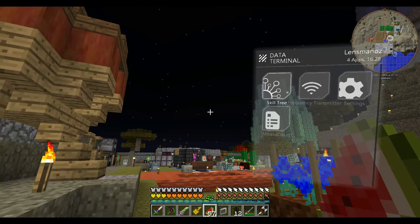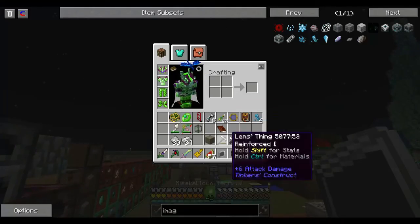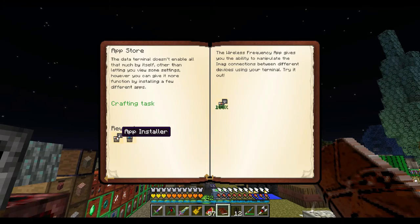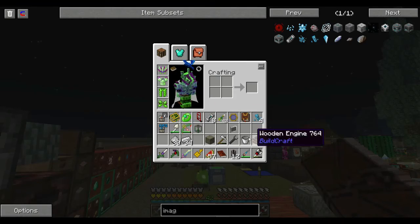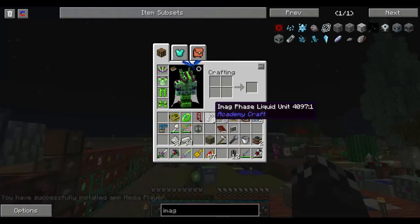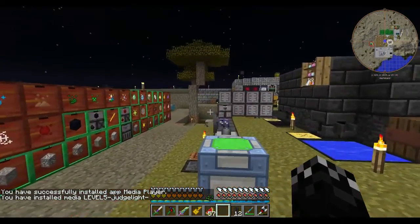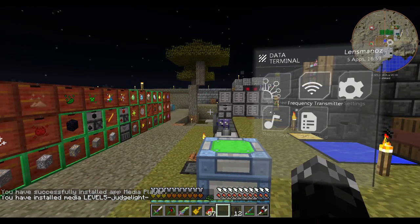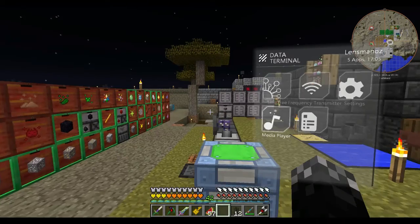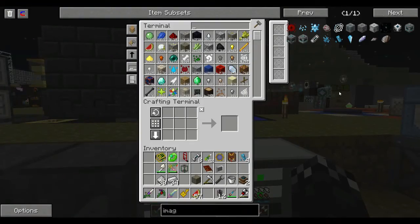I guess the next bit we need to look into is building this. Oh, we should hand that in. So we're going to get the media player, which allows you to play these... things, I guess. Whatever these are — media player. Looks like some sort of anime. Not something I need, not something I'm going to play either.